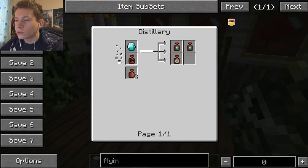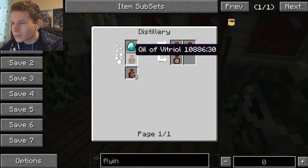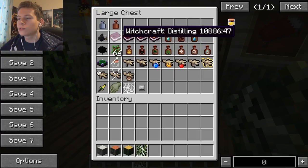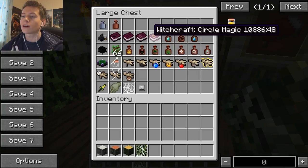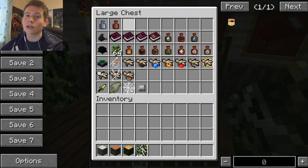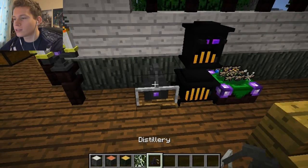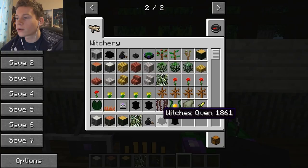In a distillery you can craft things using clay jars, oil of vitriol, vitriol, and a diamond. There's a distilling guide covering collecting fumes, bruising infusions, and circle magic. There are loads of guides and a really good wiki linked in the forum thread in the description. That's the distillery and that is the witch's oven.